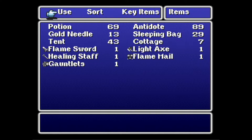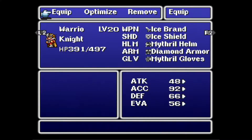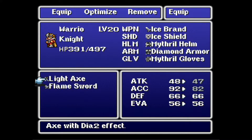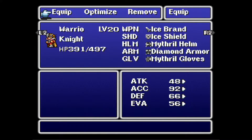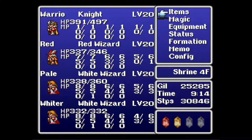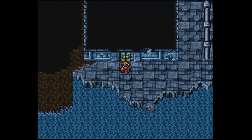And when we leave, we can rest up at the inn and heal again. This is the Light Axe — not as good as the sword. But using it in battle will cast Dia 2. Kind of nice to have around. If we didn't have two white mages, I'd be even more excited. It's good to have, though.